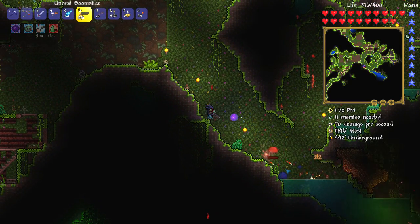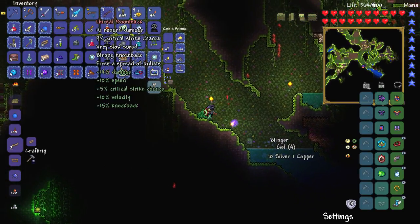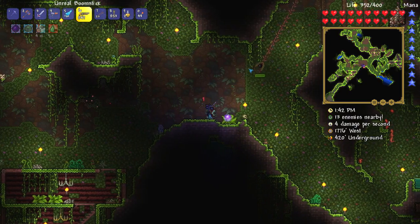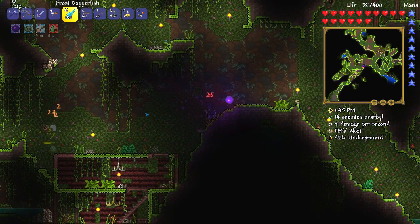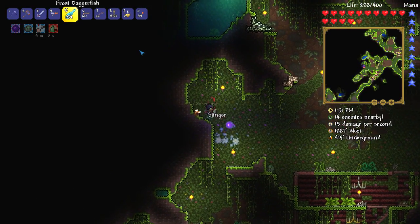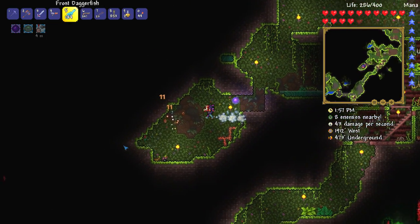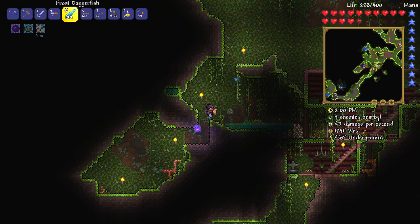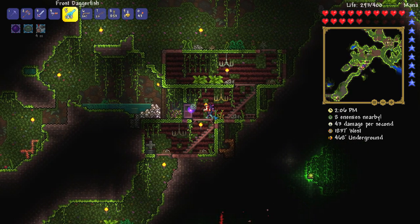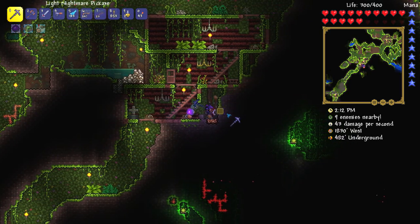Underground houses in the jungle seem to be a lot more common than anywhere else in the world — this is awesome, I'm certainly not complaining. Cloud in a bottle — sweet. Another underground house — these things are really cool. I love the fact that the houses actually match the biome they're in, it's just a nice little touch. I've just realized I have 20 stingers — that should be more than enough to make a grass blade. Interesting. At this point I think all I need is a whole bunch more jungle spores to make not only the grass blade but maybe the ivy whip as well.